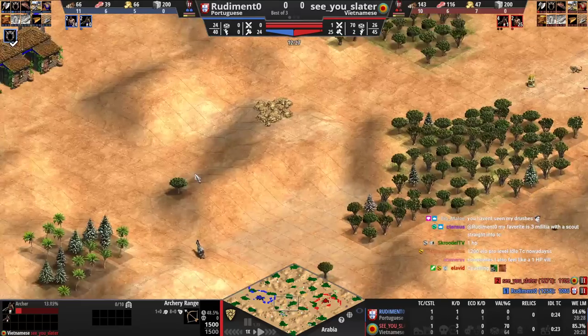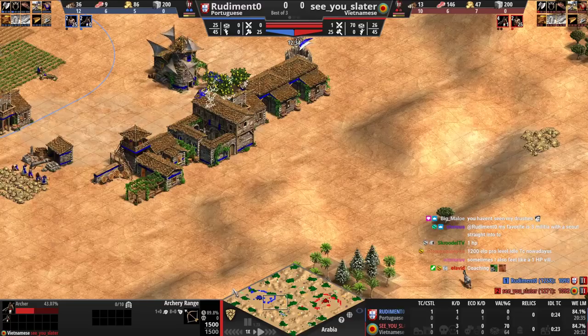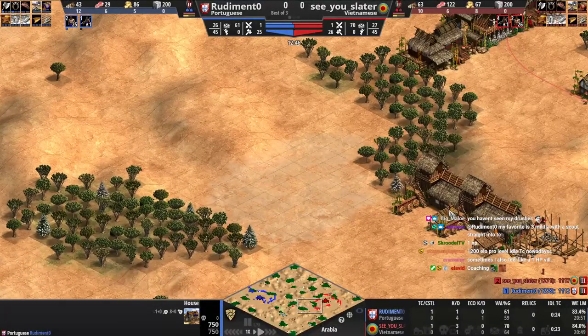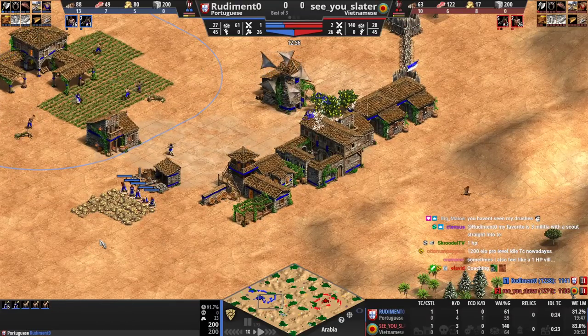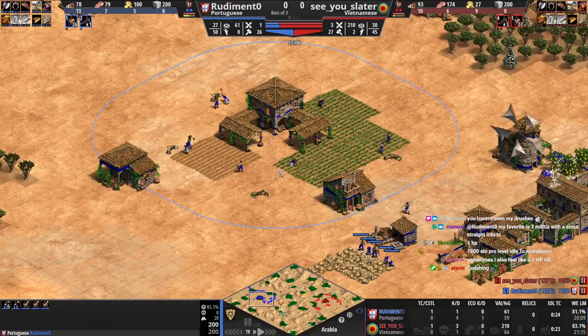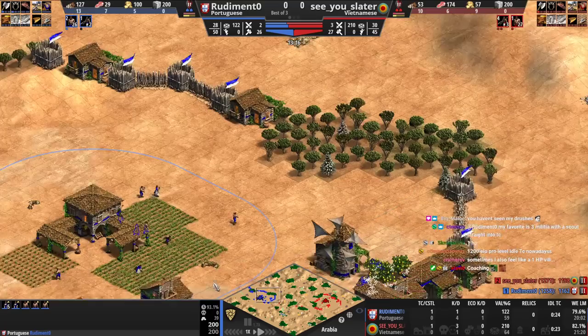He's going to come forward with his first archer. I think waiting for two might be good, but you don't have a scout so it's fine. If he waited for like three — even the first one comes out and then two production cycles — he would do more damage. If he comes forward with one, he's going to force you off gold, yeah maybe, but you can react then and you'll know exactly what's coming.